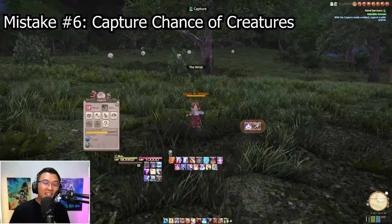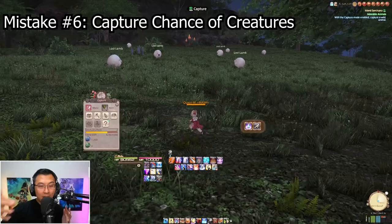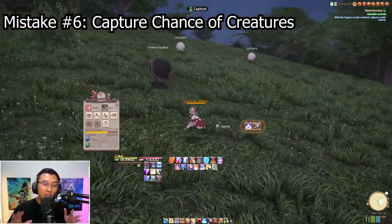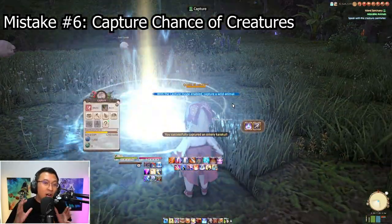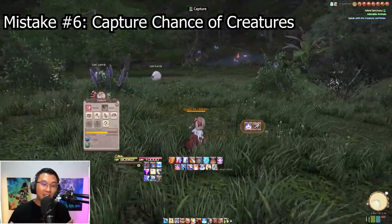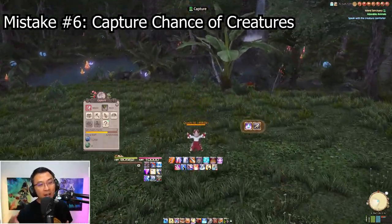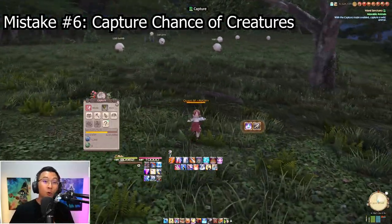Mistake number 6 was a myth I believed early on. A lot of people have come across rare creatures, and I was moderately lucky capturing the black sheep. But I initially thought the chance of capturing a creature depended on the weather or day and night cycle — maybe capturing at night makes them less alert and increases success. That was a bad assumption. The chance of capturing a creature is totally random.